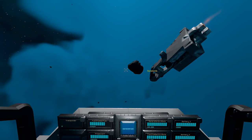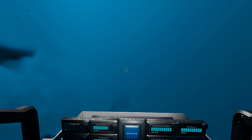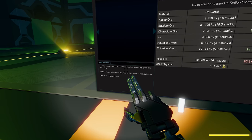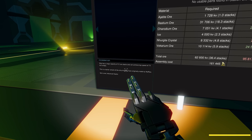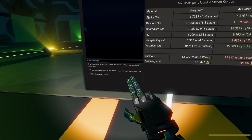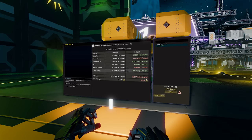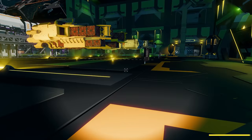Now if you need a ship in Starbase, there are two things to look at: the price, and the ore that it requires. The less ore probably means fewer trips to dangerous areas, or less chance of having to buy ore on the market. So there are some things to consider.